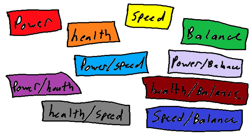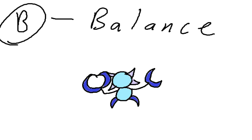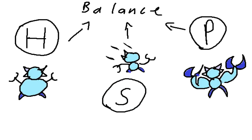Although instead of remembering all the different breed variations, it's easily simplified into a combination of four breed ID letters: H for health, P for power, S for speed, and B for balance. Balance will take a reduced amount of points and divide them evenly amongst the three stats, so if it has balance it'll just spread across health, power, and speed.